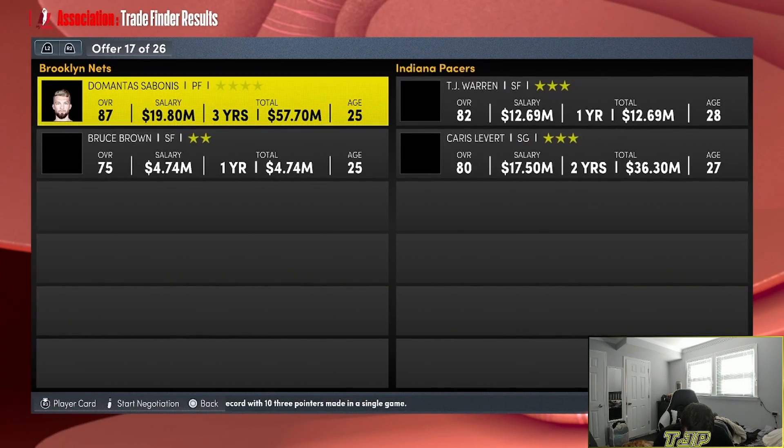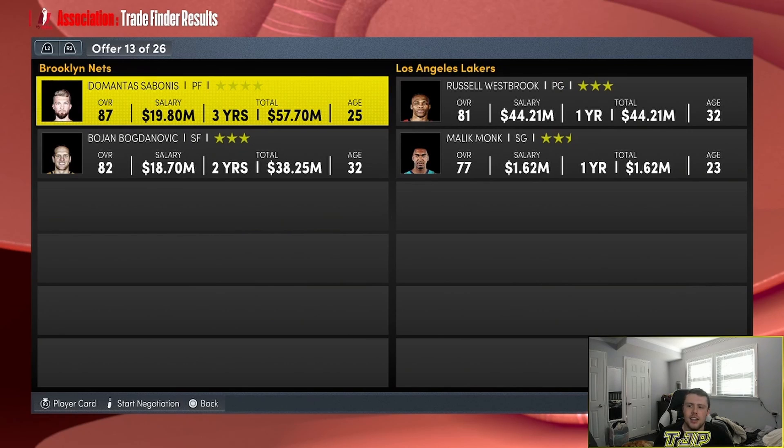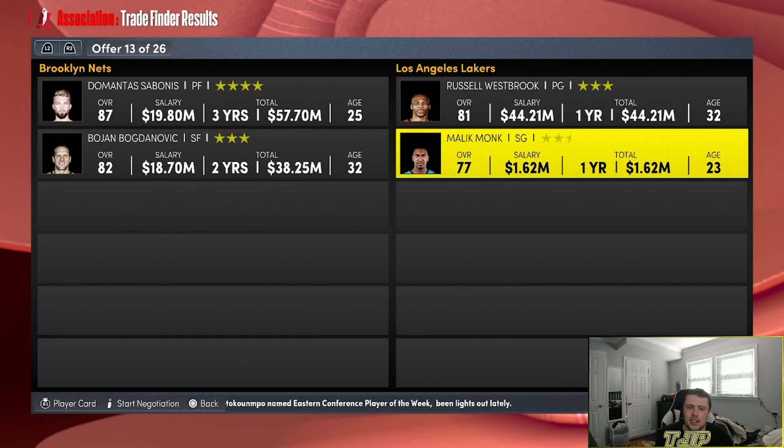Another loss — Sabonis is going to the Lakers. We have to trade Sabonis and Bogdanovic. Even though I didn't select Bogdanovic in the trade finder, it's only the best player. We have to get Westbrook and Monk. That's not very good.